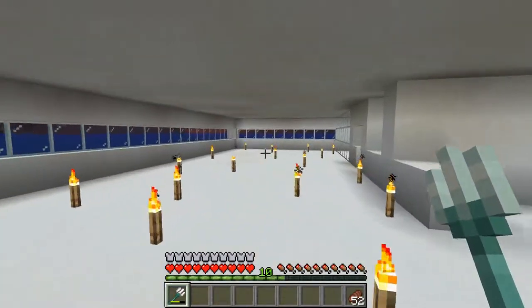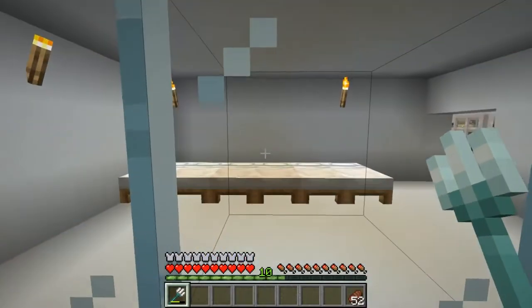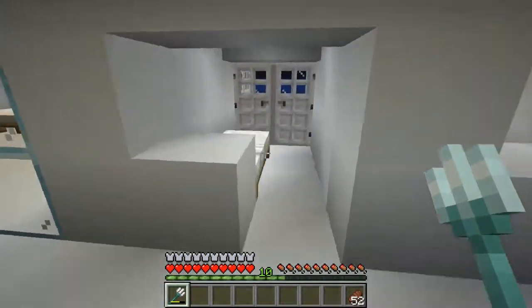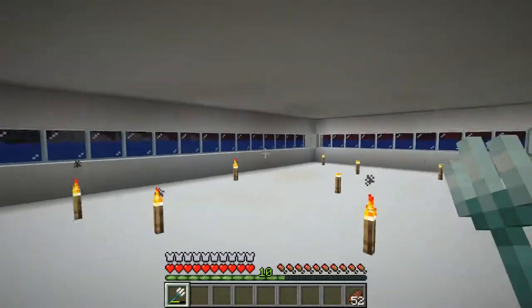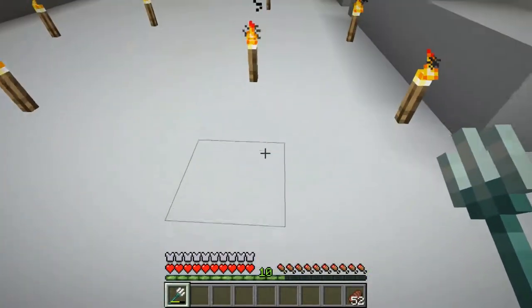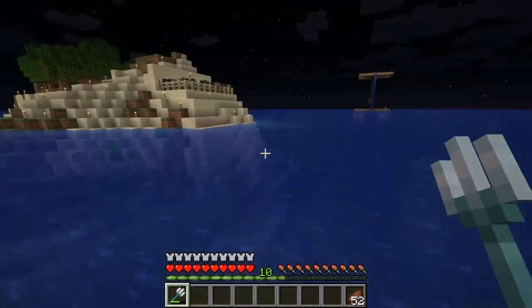This is going to be my villager trading hall. I've got a room here where they, well, you know. And then I'm going to have these little cubicles for them — three here and more over there. I kind of like it. This place is made completely out of white concrete, and white concrete sucks to get.